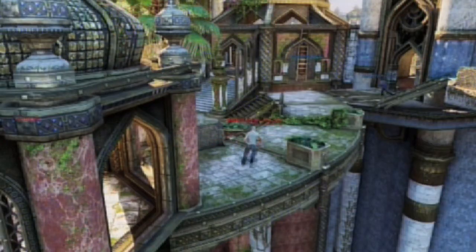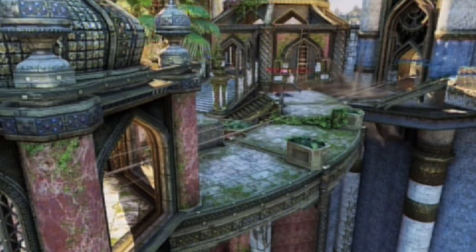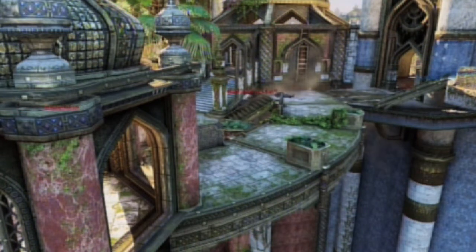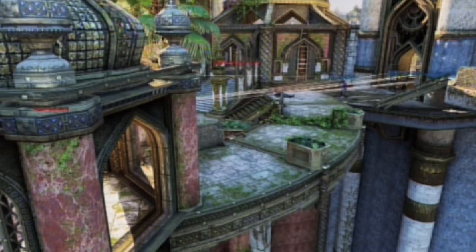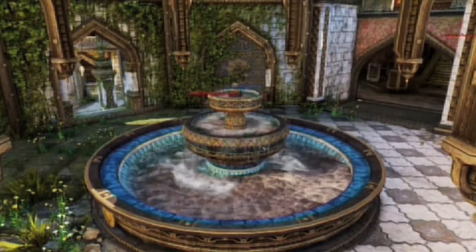The area near the heroes spawn point, which you can see here, is littered with cover. There are lots of places you can take cover, duck down, and hide behind. Not much fighting happens here, I must add, but it's still a key location as people do spawn in this area.